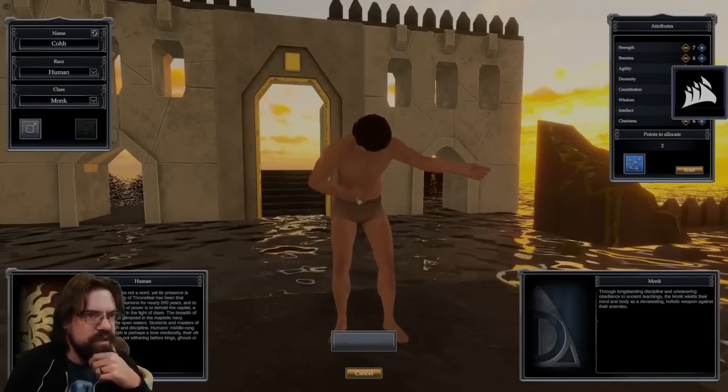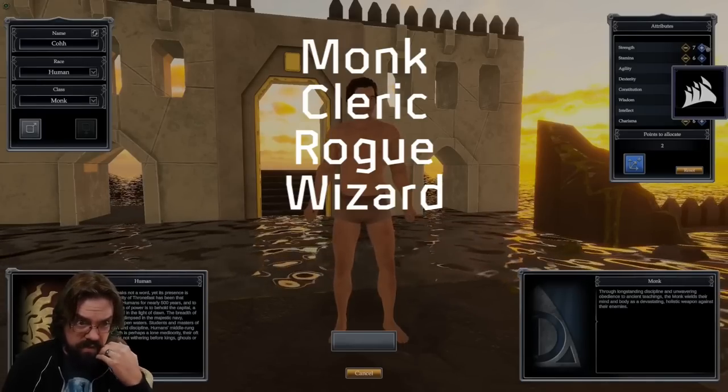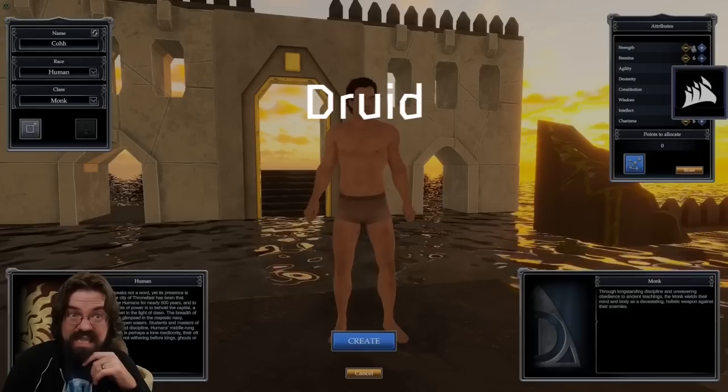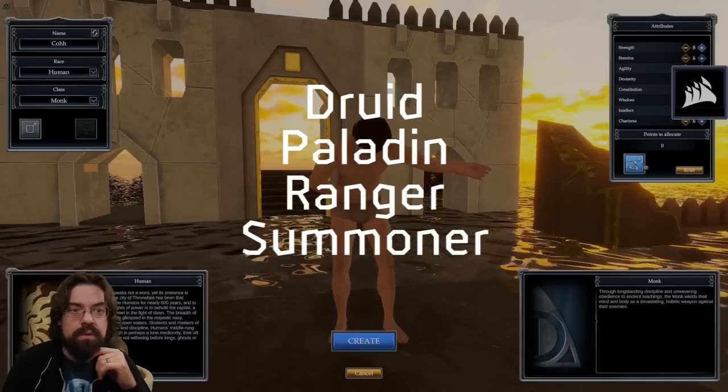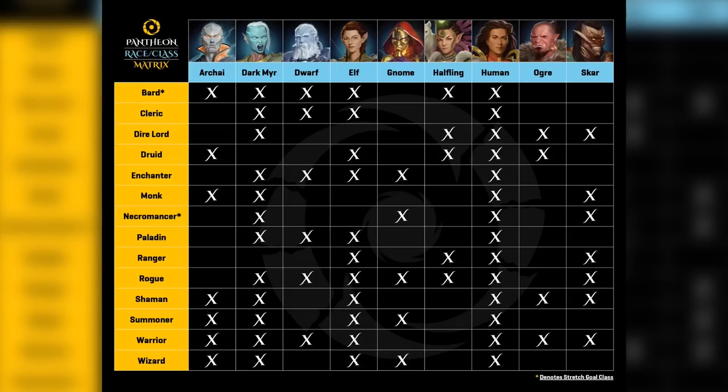The classes currently available are Monk, Cleric, Rogue, Wizard, Enchanter, Shaman, and Direlord, which means that Druid, Paladin, Ranger, Summoner, and Warrior are also not yet implemented. While there will eventually be race-class combination restrictions, these are also not yet in effect.